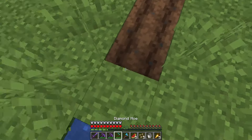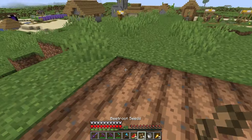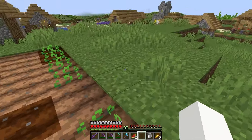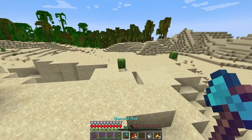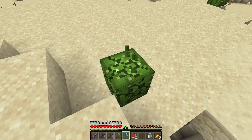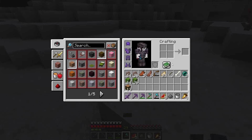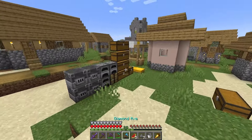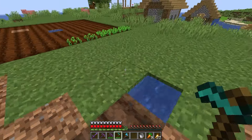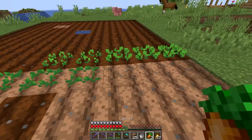Speaking of growing things, I made a little farm so I could grow whatever I needed at the time — for example, beetroot for the seeds. Whilst I waited for the beetroot to grow, I thought it would be a good idea to get cactus, found in deserts and badlands. Next on the list was carrots, so I extended the farm, planted the carrots, and left them to grow.